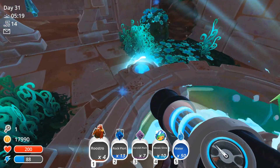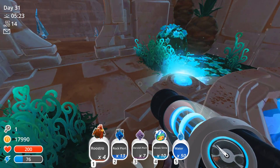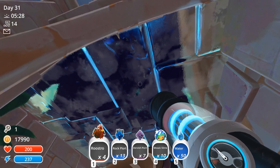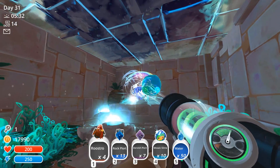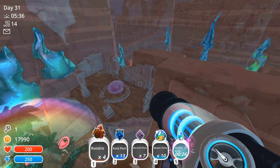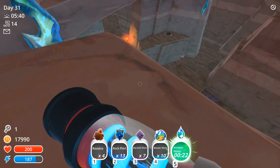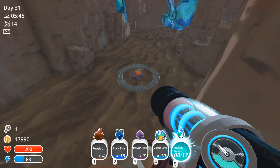Let's let my energy charge up before we activate the ancient water and then run over there. I can pull the ancient water from a little bit of a distance - I was wondering how far you could get. I'm coming, plant thing. You're just behind this wall, right? I got you. Another oasis!